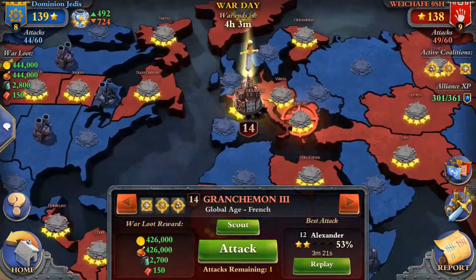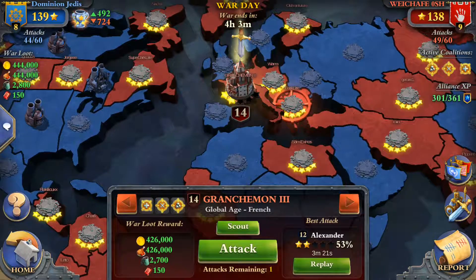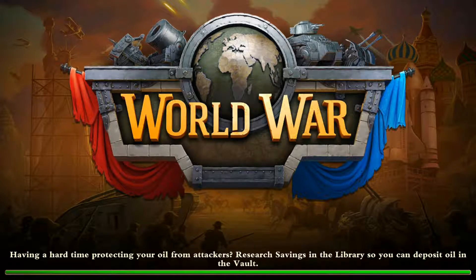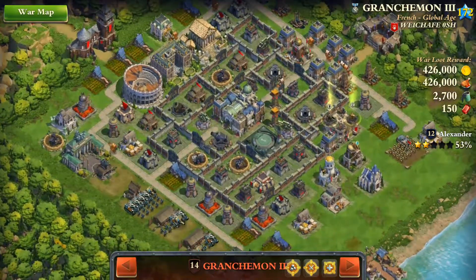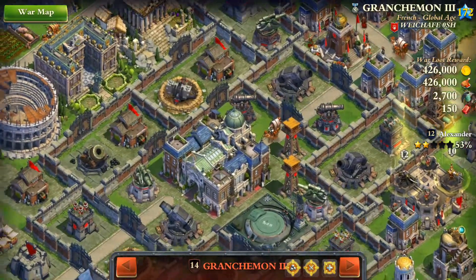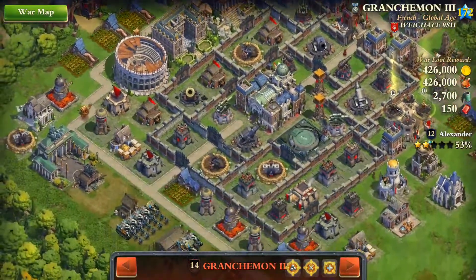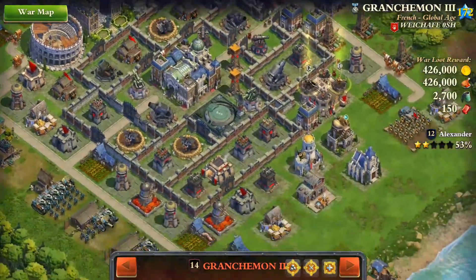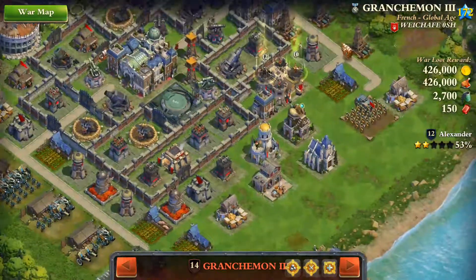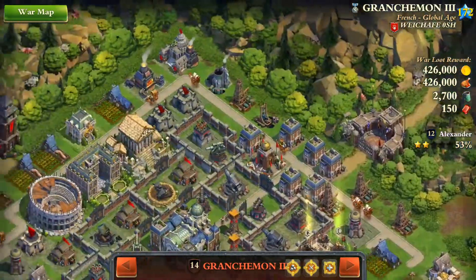This is my second attack in this war. I'm going to attack base number 14, which is a Global Age base. It was already attacked, not very successfully. It's a nicely upgraded base, mostly Industrial Age or below defensive upgrades, but it has a missile silo. I watched the replay and I know the stronghold is filled with some pirates and other powerful troops.